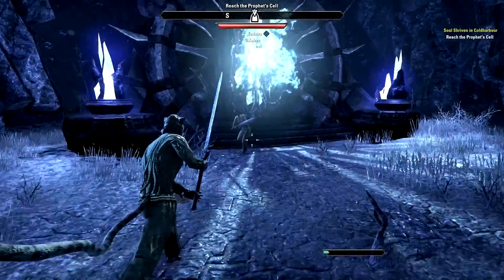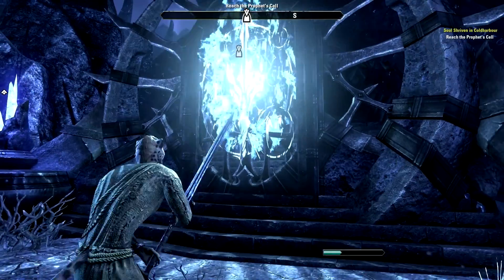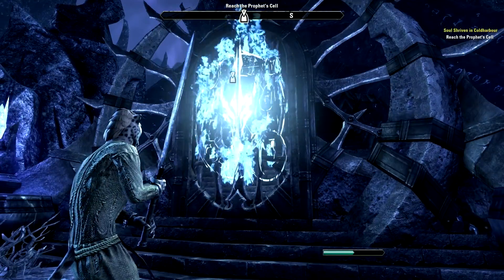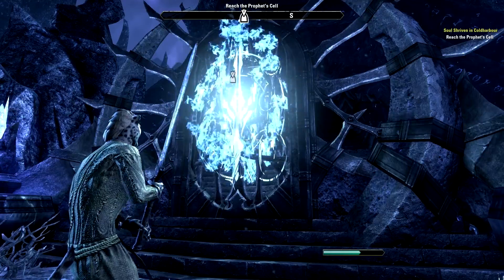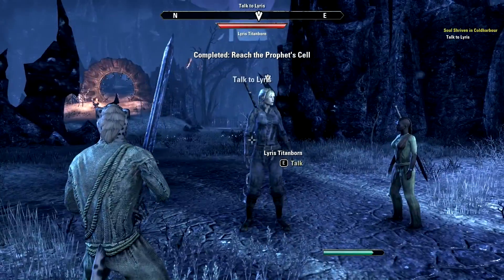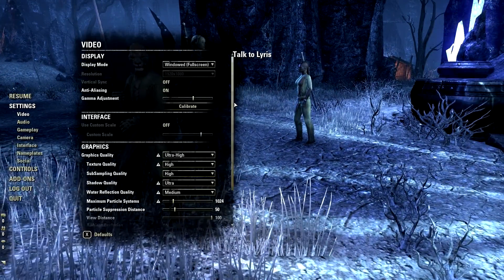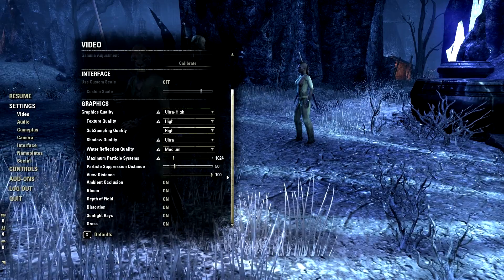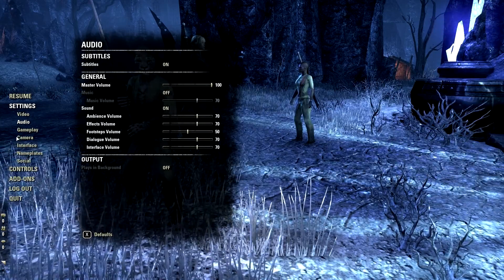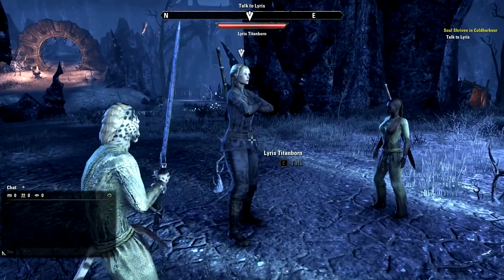Molag Bal says we'll never escape his realm. The door's warded — we'll never get in this way. I realized I should turn on subtitles. One thing odd about this game is the settings are per character, so when you do something like turn on subtitles, it only applies to the one character you turn it on for. Destroying the Sentinel must have triggered these wards — we'll need to find another way in. Maybe Cadwell can help us.